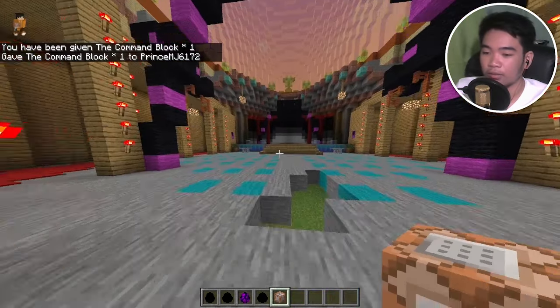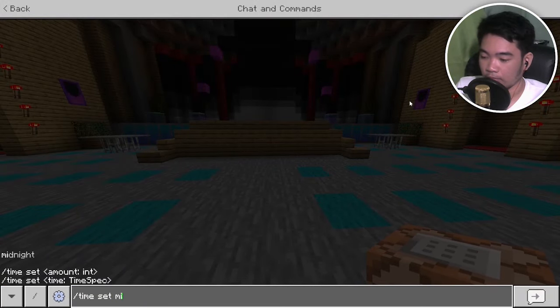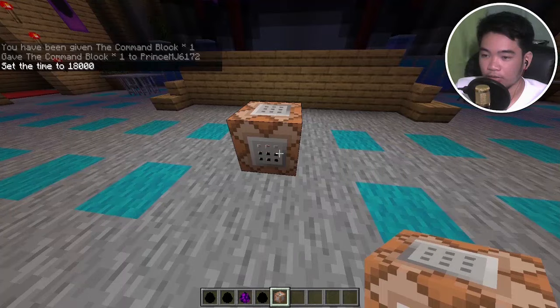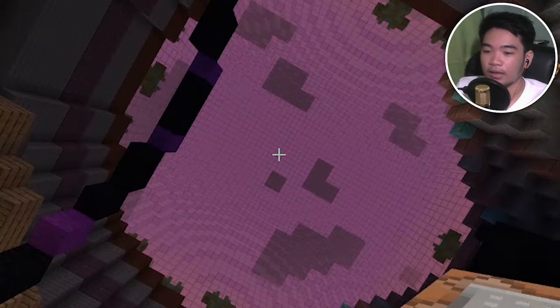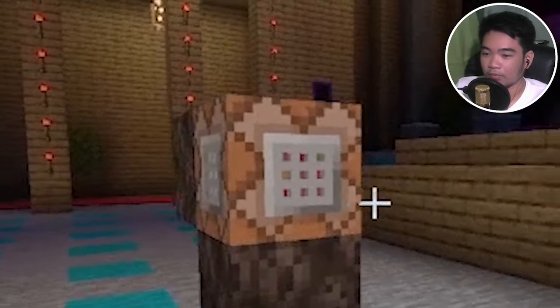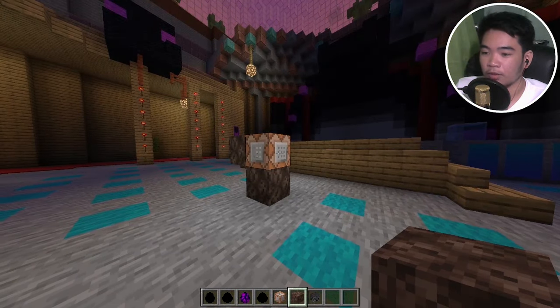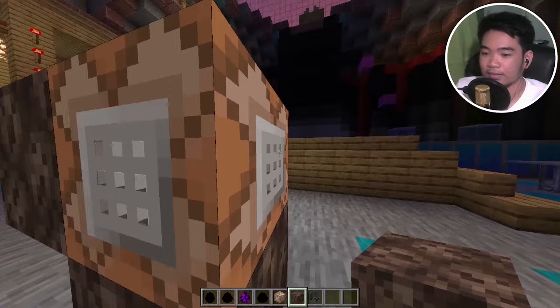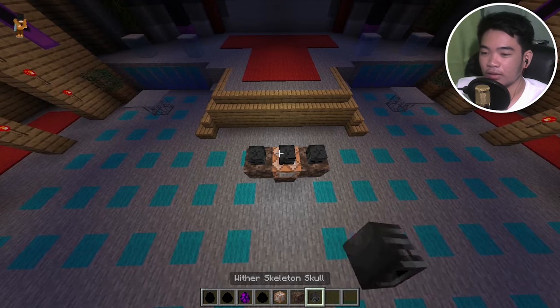We get the wither storm's command block. Let's do time set midnight and place this down — there we go. Let's spawn it right now. The sky doesn't look like midnight. This command block looks like it has some 3D elements — if I move here you see the other colors, so it's like 3D, that's pretty cool. Now we're going to place down the wither skeleton skulls.